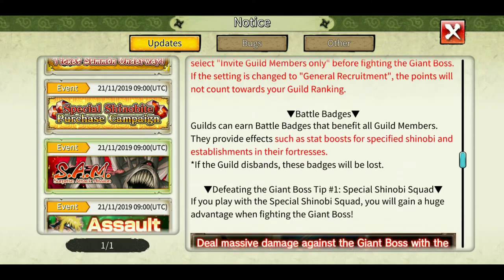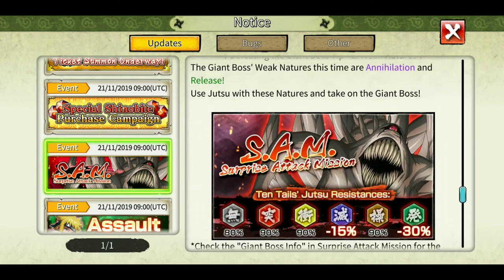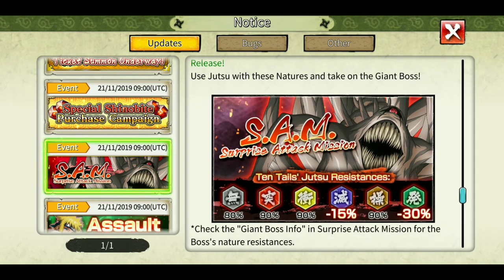The special shinobi squad is KLM Naruto's new kit, as well as his old kit - though the old kit doesn't give as much damage during one single game. It still works if you don't have any of the three. Sasuke's new ultimate as well as Minato's new kit also work. This time the release is minus 30% and minus 15% in annihilation, but the points you get depending on the damage are still the same - release does no damage obviously.